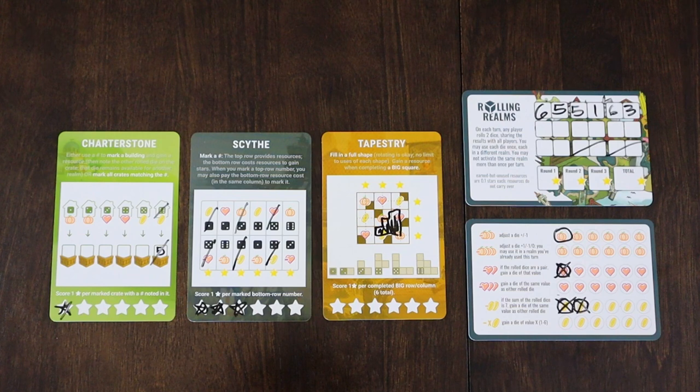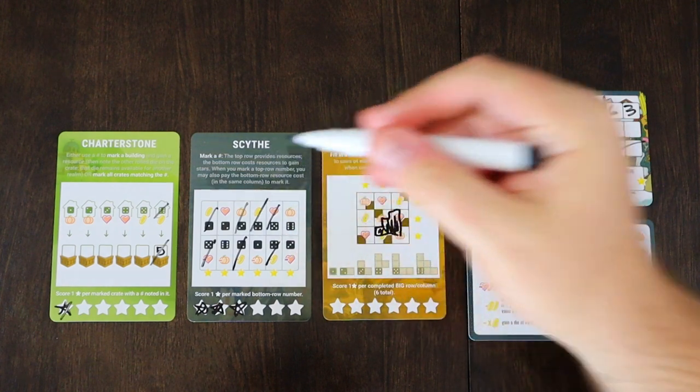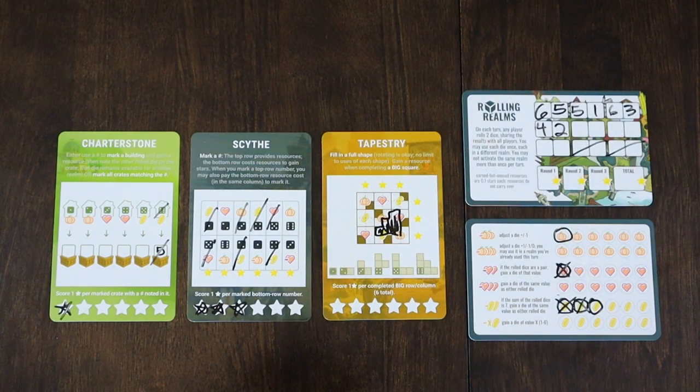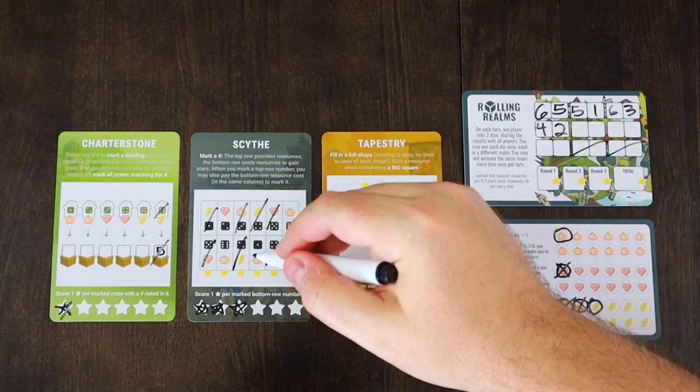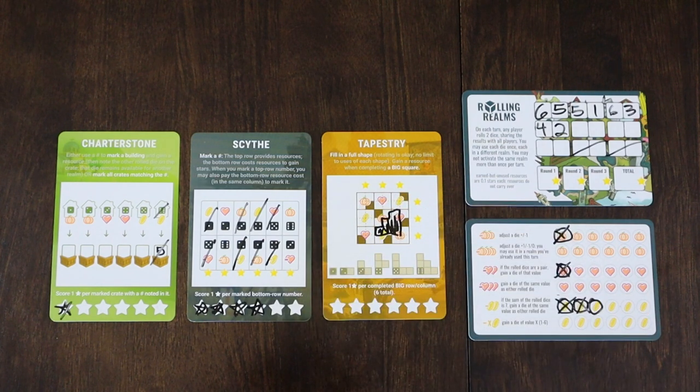A 4 and a 2 for turn 4. I'm liking this — I see another opportunity for a star here. Let's use this 4 in Scythe; Scythe continues to be one of my favorite things. Get ourselves a coin right there and we are going to spend that pumpkin, cross out the pumpkin, and get another star. Not too bad — we need to get to 8, and so far we've got 5. That was using the 4.